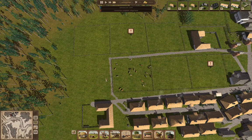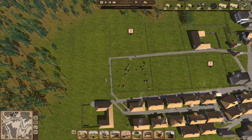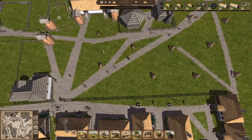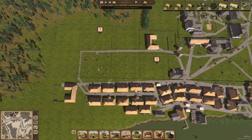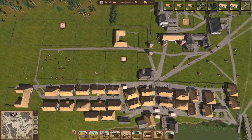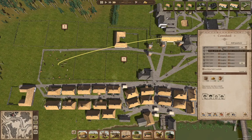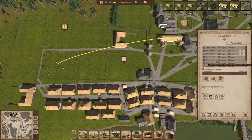So why are you putting more cow sheds? Because I want to have more cattle. You want more cattle? Well, in that case, you ought to make a cow shed then. Yeah, I kind of did, didn't I? And we can make some oxen here.